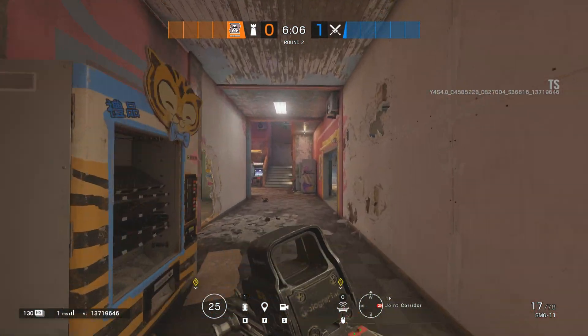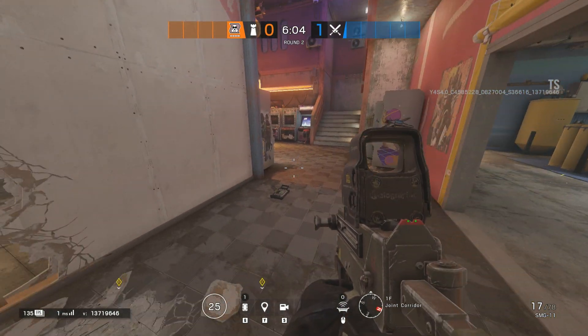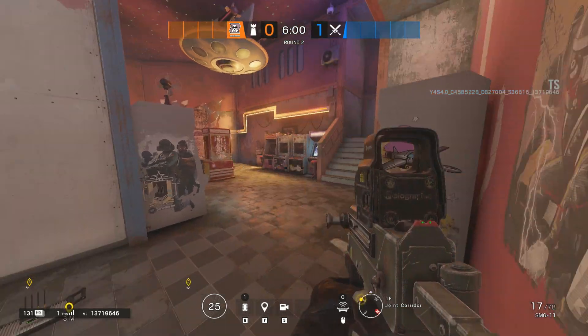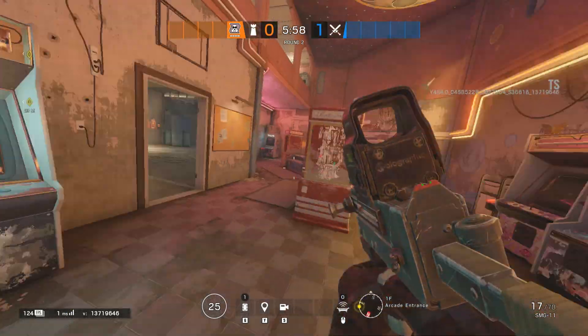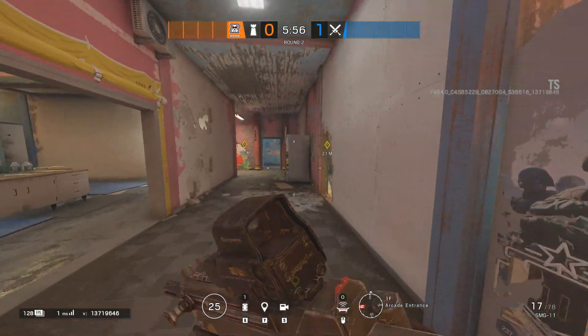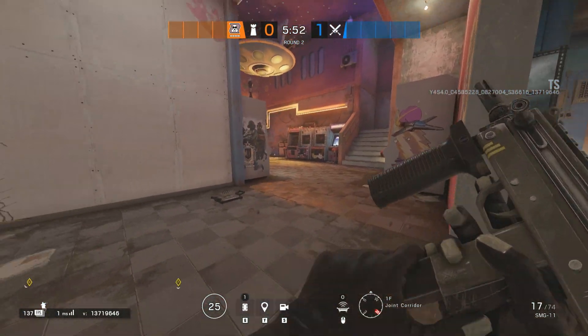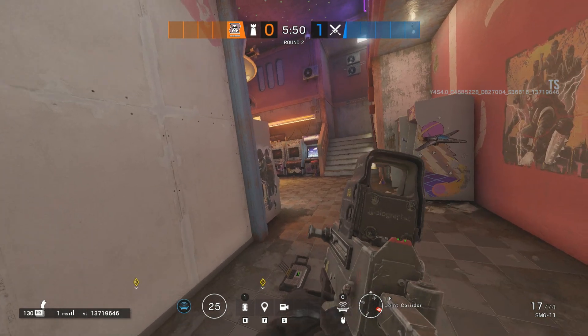We'll expand our defend hold vertically by having a jammer by this hallway. It'll be destroyed once attackers get really inside the building. The jammer will block any drone coming to the drug and the hallway overall during the whole period, which means a very strong jammer if you have a defender nearby.